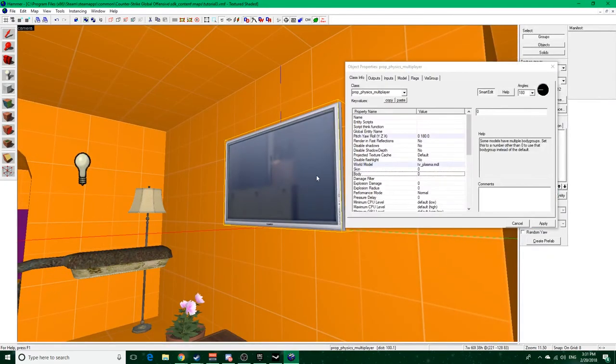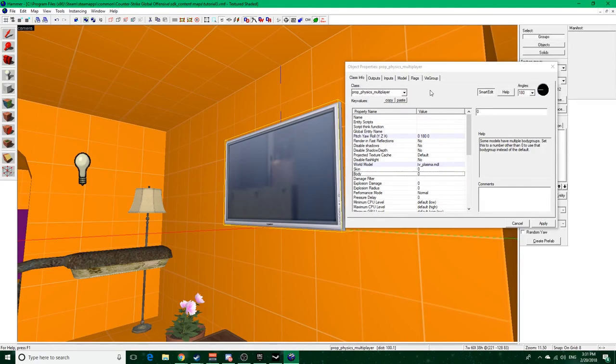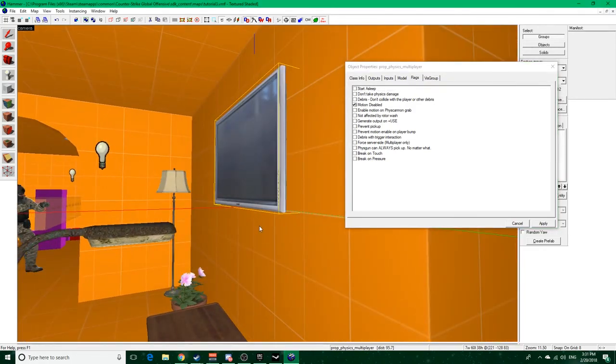One thing we need to go over is the flags for physics multiplayer props. If this TV were to spawn in the world, it would just fall straight off the wall because of gravity. To stop that, turn on 'motion disabled' and that will disable the motion. You'll typically want to use 'don't take physics damage', 'start asleep', or 'motion disabled' - that's usually all you need.